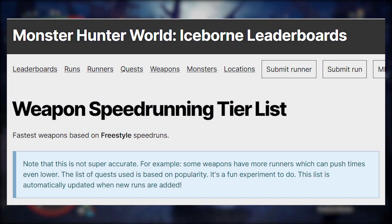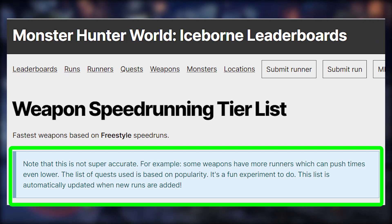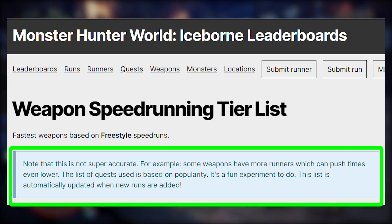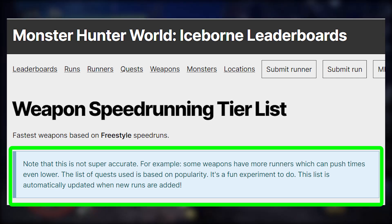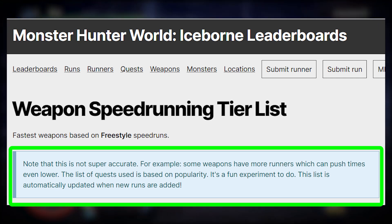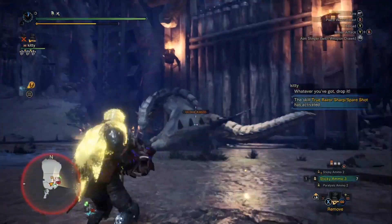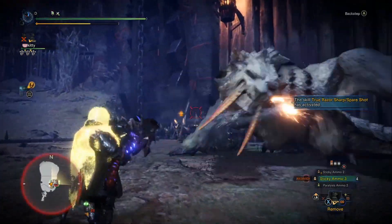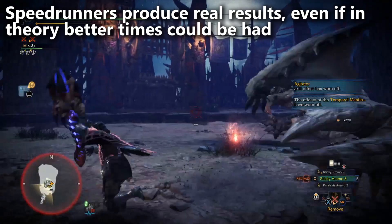Now there's a note — I have the same thoughts as the person running the website. He says this is not a super accurate list. For example, some weapons have more speedrunners, and this can push times to be even lower for that particular weapon class. The list of quests used is based entirely on popularity, and it automatically updates when new runs are added. If a certain weapon is more popular, competition may drive down times. It's not perfect, but what I like about speedrunners is rather than saying in theory we should be doing the most damage, they actually go out and produce results. I've always had a ton of respect for the speedrunning community in Monster Hunter World.